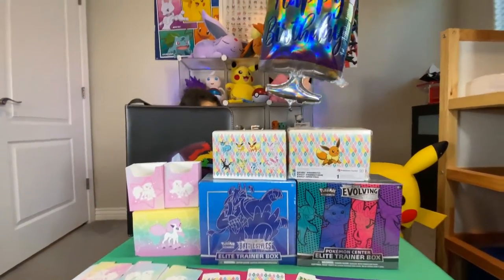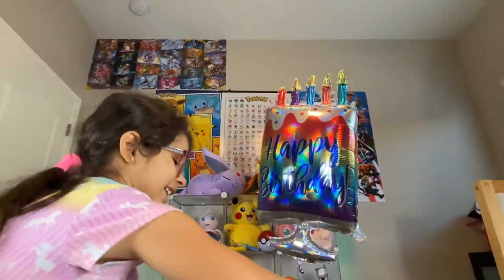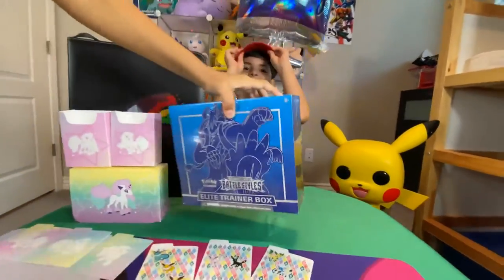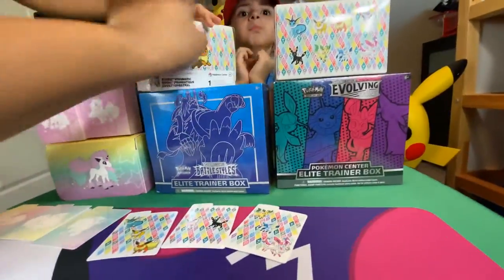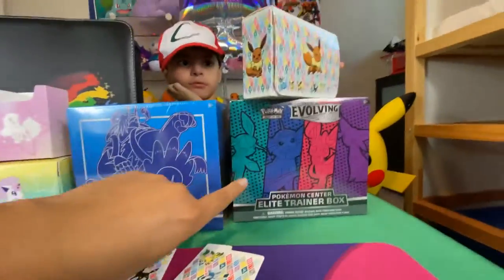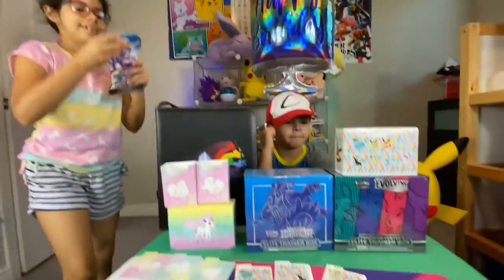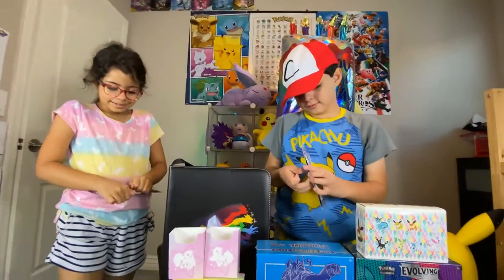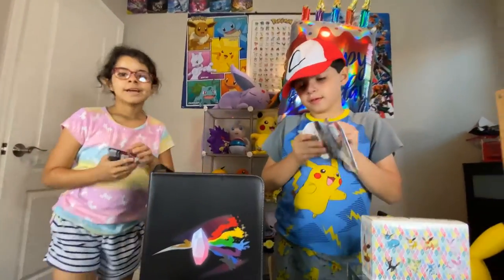Where's Ash? Ash, we need you! It's your birthday — we need you for the birthday party! It's his birthday, it's a birthday weekend, he's getting a lot of presents. Oh wait, that's a Pokeball — oh, that's Ash! So we got two ETBs, we got these cool card collectors — we're gonna save one. They're all from the Pokemon Center, and these are from our friends at Grail Collectibles. Do you guys want to open those here, Papa? Open this one pack — you guys want to do a little pack battle?